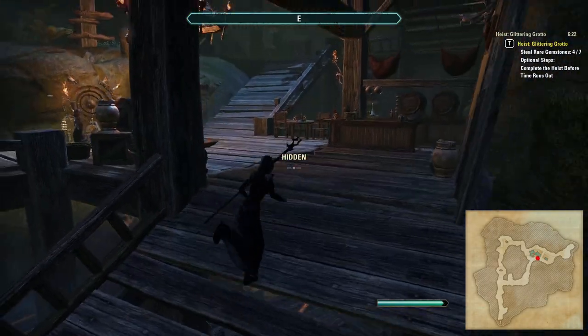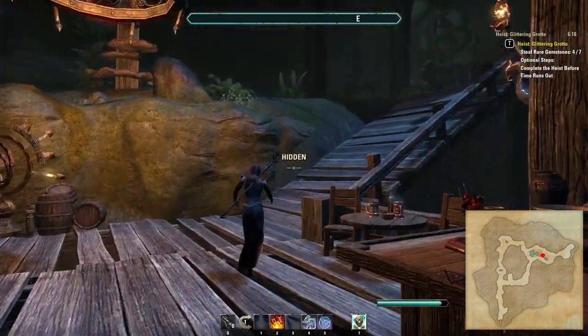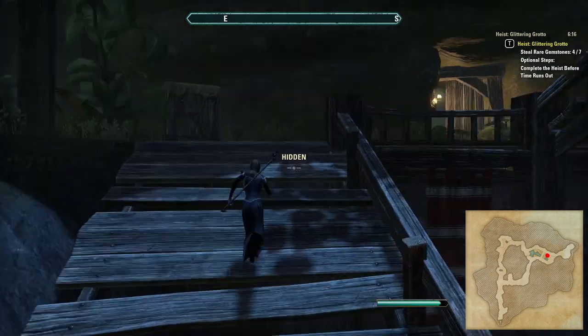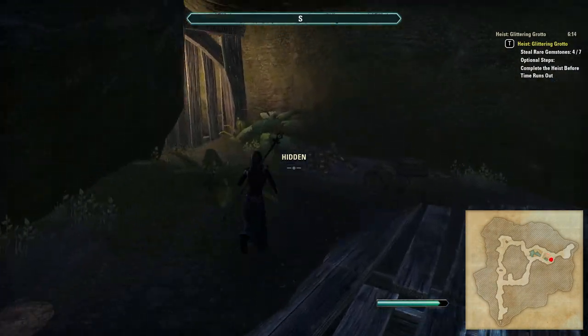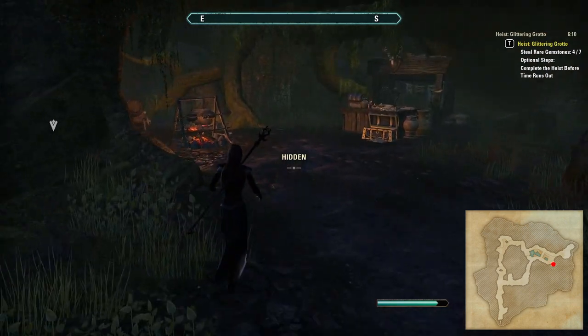Just be aware that on the next level up there is one of the lantern-bearing sentries walking back and forth. In the bottom right-hand corner of the main room on the mid level, there is another side room where a pouch of gems can sometimes be found not far from the campfire.